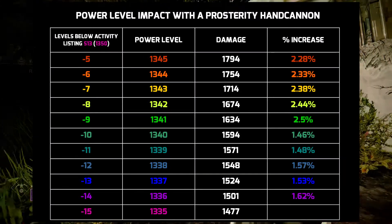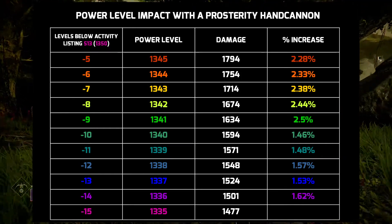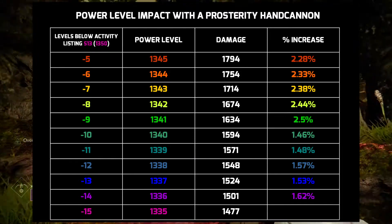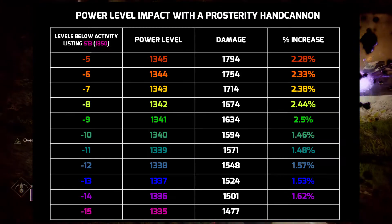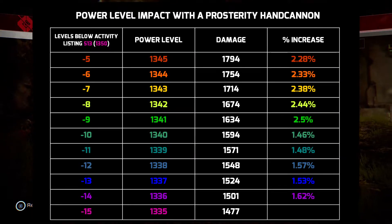Here's the chart. In Season 13, which is when this video was recorded, Master VoG was set at 1350. 15 light levels below that, our hand cannon was doing 1477, which was our base damage. You can see that as you get to within 10 light levels of the listed activity level, the amount of damage that goes up point by point skyrockets.